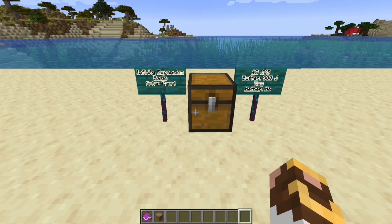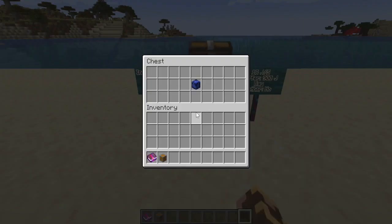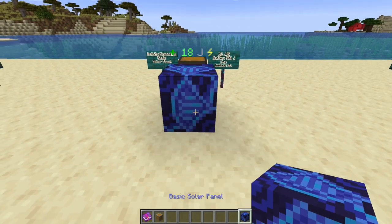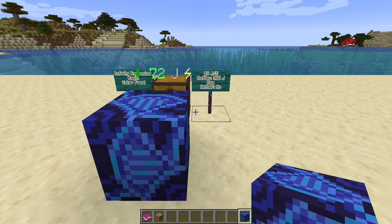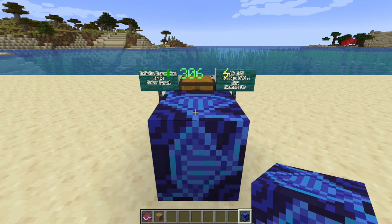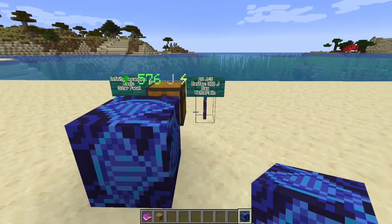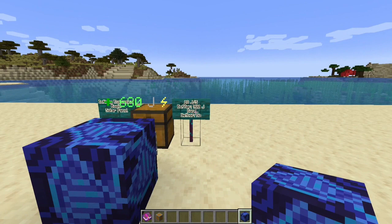Now we're getting into the Infinity Expansion add-on: the basic solar panel. This is the first one with any kind of serious buffer — 900 joules — and it generates 18 joules per second. It works only in the day and only in the overworld. This is the basic starting point toward moving into advanced solar panels, then celestial, and ultimately void and infinite. You're going to go through a lot of these, just like the first basic solar panel, but that 900 joule buffer is a great starting point to get you through the night.